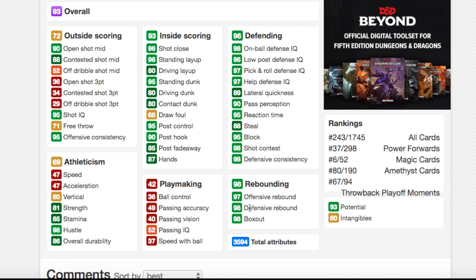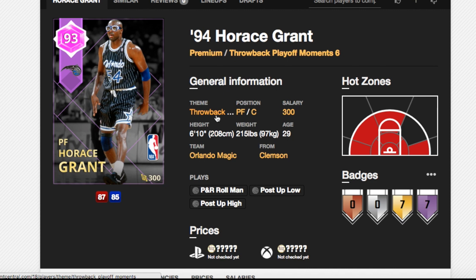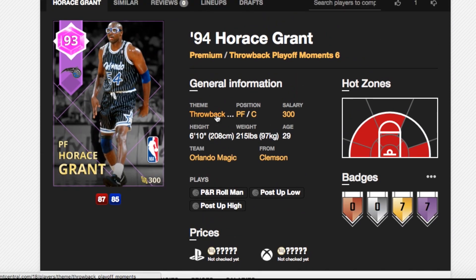Josh Smith is almost as good a rebounder and defender as this card, but Josh Smith can dribble, shoot, and dunk better. So I don't see any reason — unless you really like Horace Grant, you're using an all-time Magic lineup or an all-time Bulls lineup — to use a Horace Grant card, especially at this stage of the year with how good so many cards are in NBA 2K My Team.